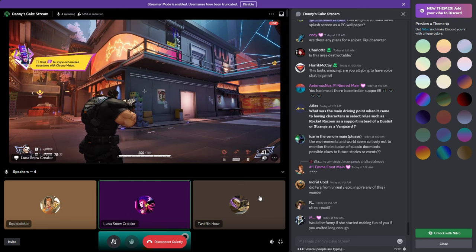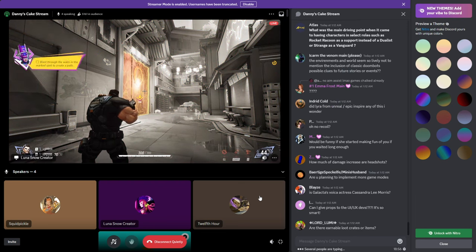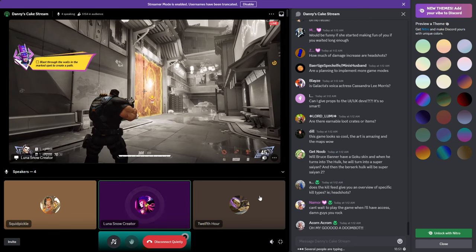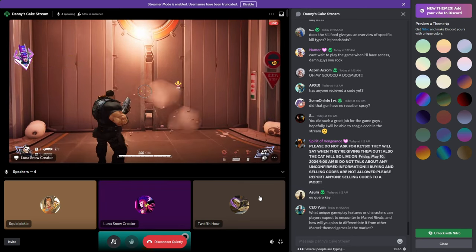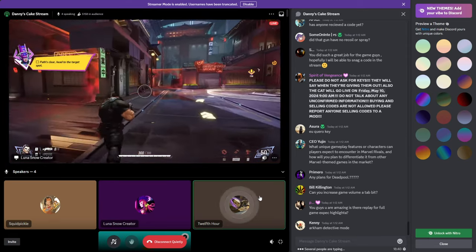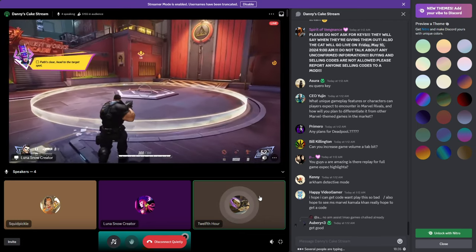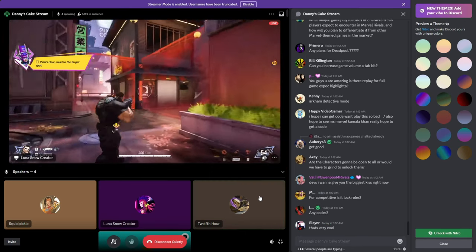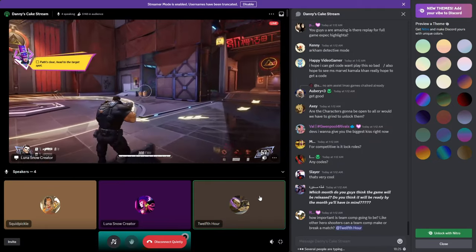So this is very important: the B key — if you hold it down, you can see the destructible areas you can destroy. If I were to shotgun this — there we go. So destruction is a key part of these levels. This is the closed alpha, so please let us know your thoughts and feedback. Use Galacto's chrono vision to see which areas in the map can be destroyed.